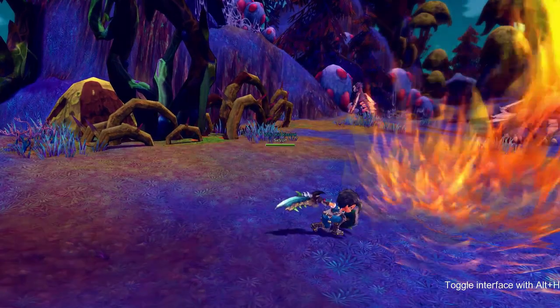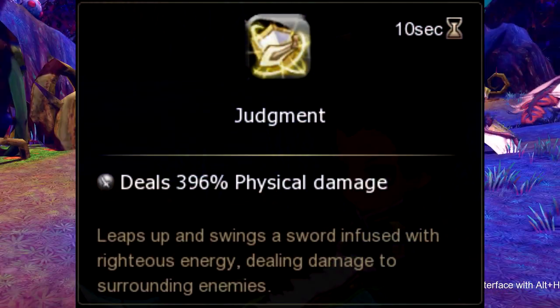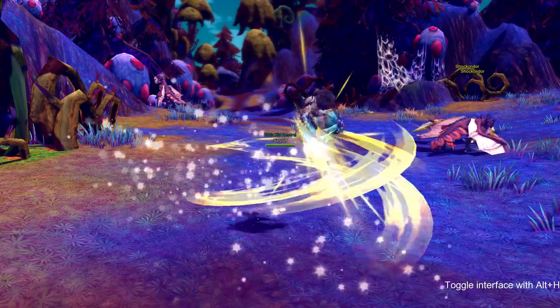Our next skill is Judgment. Judgment does not have any buffs or debuffs to it, but it goes on cooldown for 10 seconds.